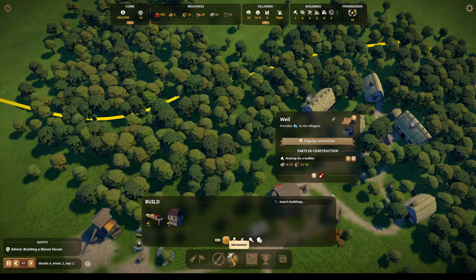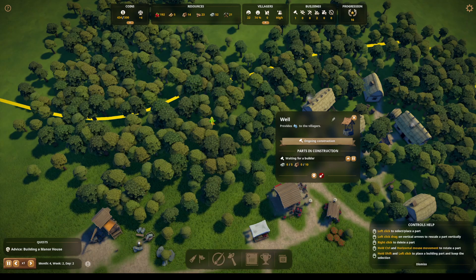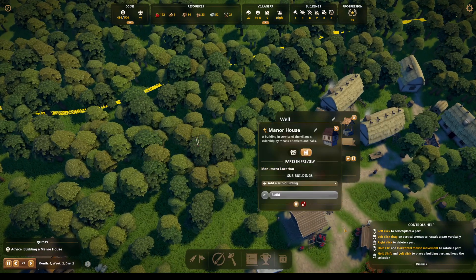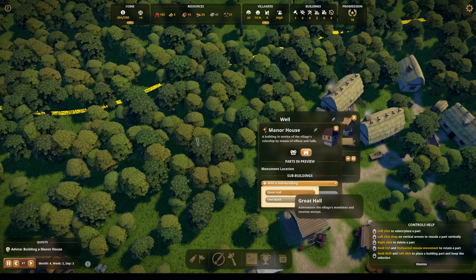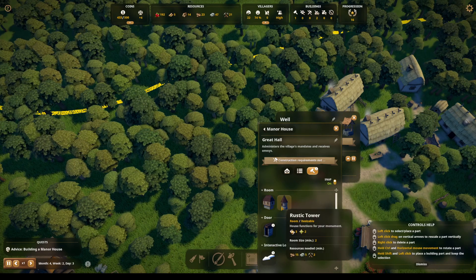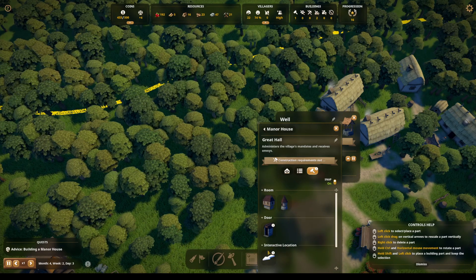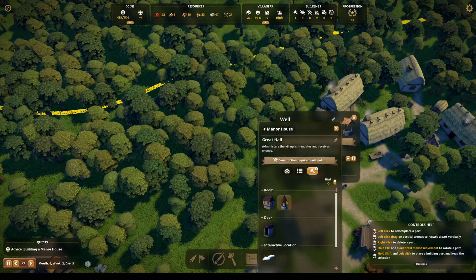What do we need? Manor house — we're gonna do it right about here. Sub building: Great Hall. We want probably the bigger thing. And then there's the visitor location point and a door.